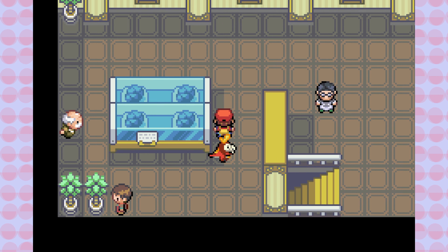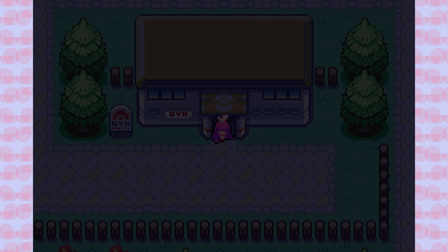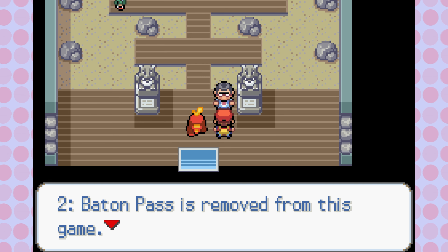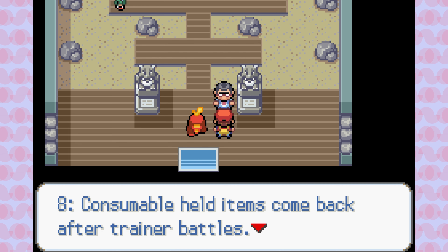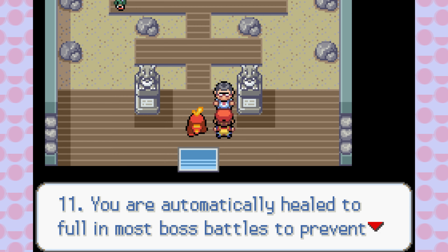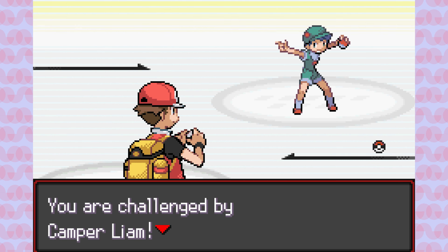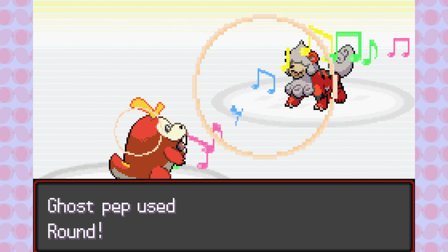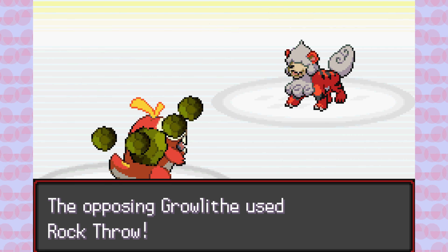With that challenge out of the way, Brock is finally back in his gym. Upon entering, we're hit with the 'yo champ in the making' guy who lists Radical Red's additional rules: no accuracy-reducing moves, no Baton Pass, Sleep Clause means only one Pokemon per team can be slept at a time, no one-hit KO moves, no using bag items, a level cap equal to the gym leader's highest Pokemon with disobedience above it, consumable held items come back after trainer fights, battle style is set, and you cannot feed items from other Pokemon.